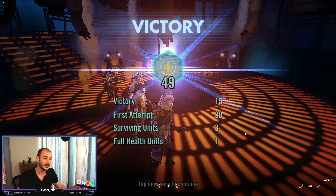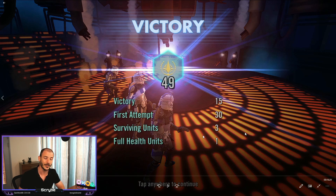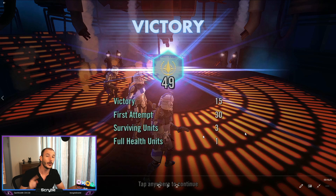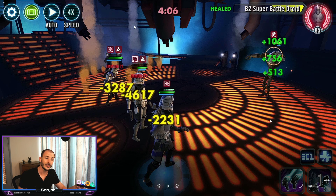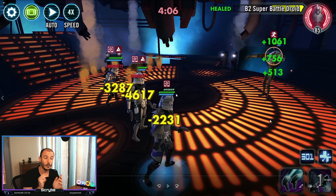The next line is surviving units - we've got three banners there. For each ally you have alive at the end, you gain one banner. Because we had three clones alive out of three, we got three bonus banners. At the bottom, full health units gave us one additional banner. You can see Echo has no protection and not full health, Rex has no protection and not full health, but Fives has some protection and full health. Because we had one unit at full health we gained one banner for that.